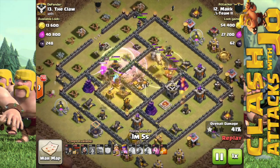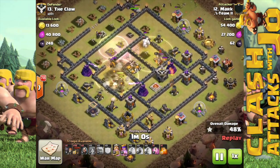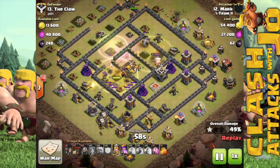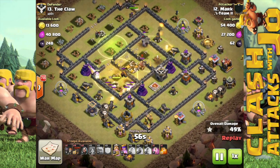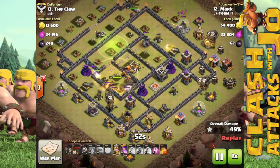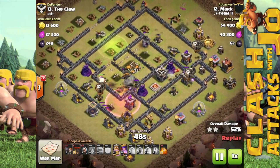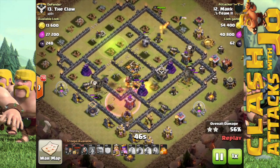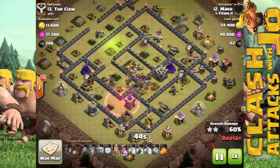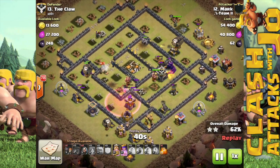Remember, a max rage spell itself is a 170 percent damage increase, so as you see here the valkyries move through this core fairly quick. There are still a couple of wizard towers still up, but he has enough balloons — about two to three per point defense — and they move right in while the king is in there with a couple more valkyries taking out the last couple wizard towers.